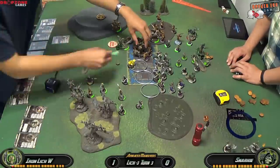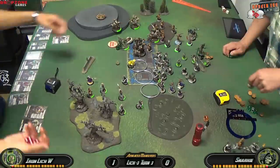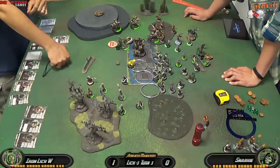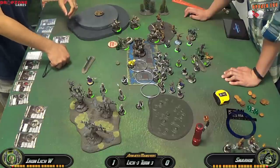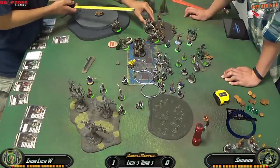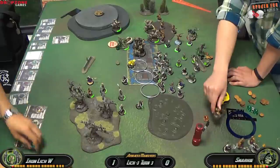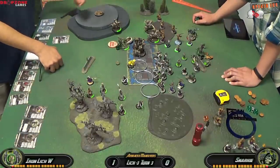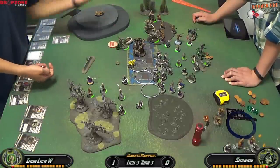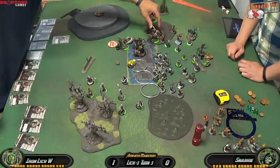I need to wipe out all the Bane Knights this turn if I'm to have a chance. Deathjack activates, shuffles forward a little, and uses all his base attacks to kill the 3 Bane Knights in front of him. Then I activate the Bane Riders — my opponent's Bane Knights are clumped up so I take Order of Charge. I kill at least one Bane Knight with the first impact attack and another with the second. The second Bane Rider charges but fails to kill one with the impact attack. Overall I manage to take out 4 Bane Knights with 3 Riders.